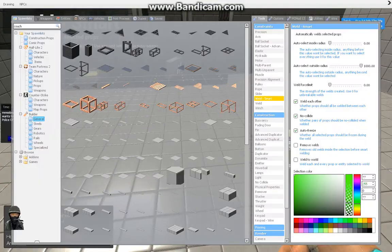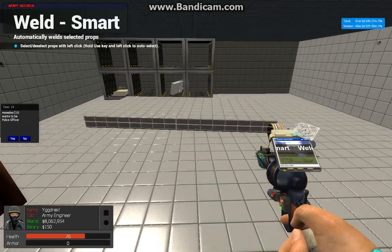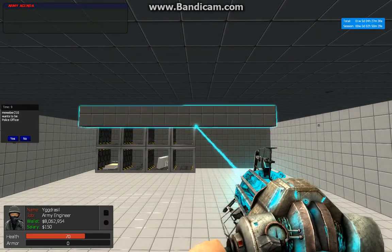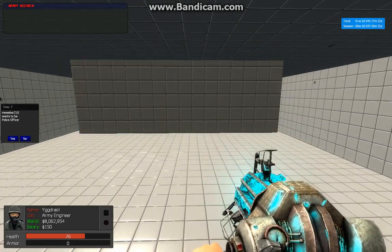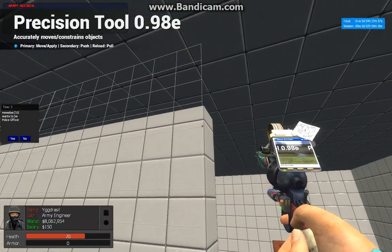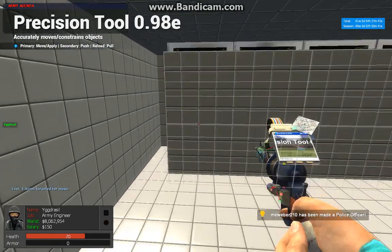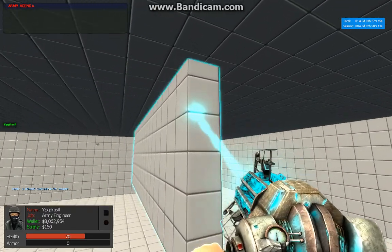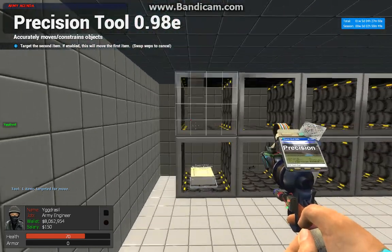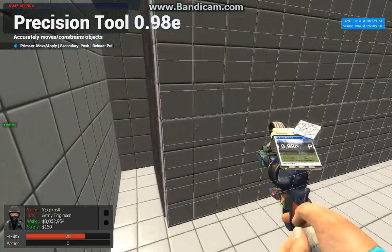Now we can also make them harder to raid. Let's put a little fading door prop in front of it. Let the precision tool go like this. Let's find the middle and get it centered.